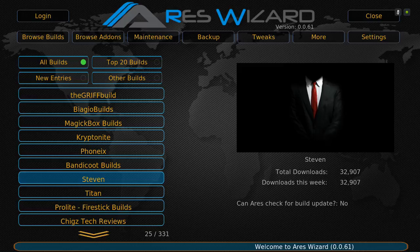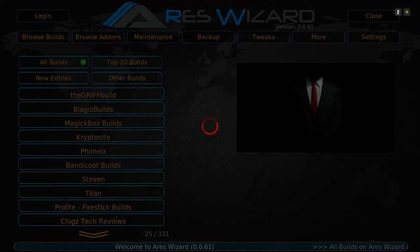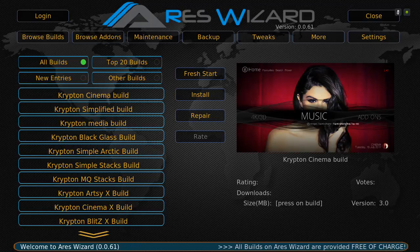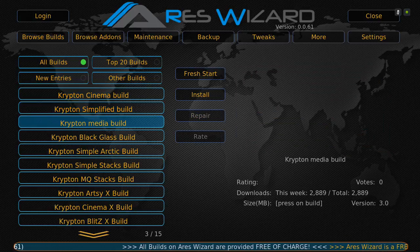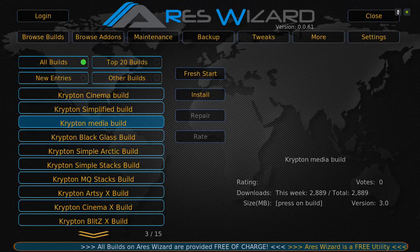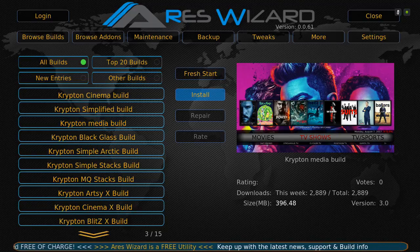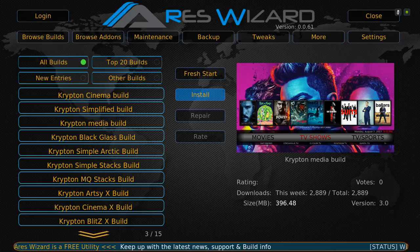Wait for the art to come up. Keep in mind the Ares Wizard is running a little slow but it's getting better. Once you're at Steven, click on it and give it a second. The build is right here: Krypton Media Build. Let me show you the art so you know you're in the right place — it's right here. Click on it and then install it. If you haven't done a Fresh Start you can do one from here, or you can just install it.